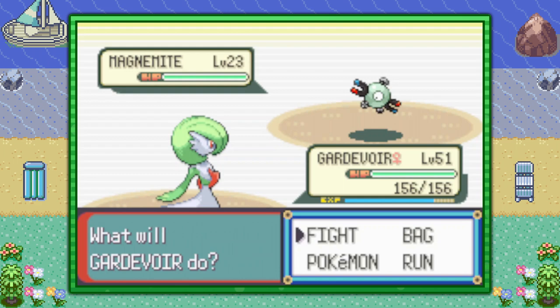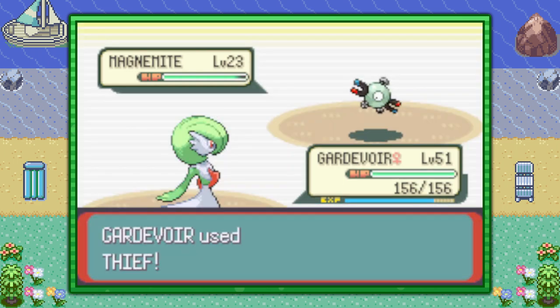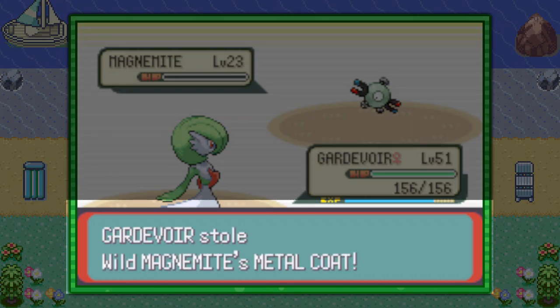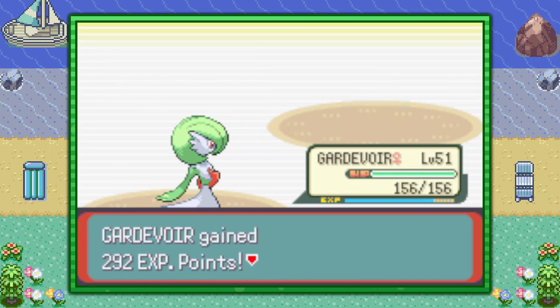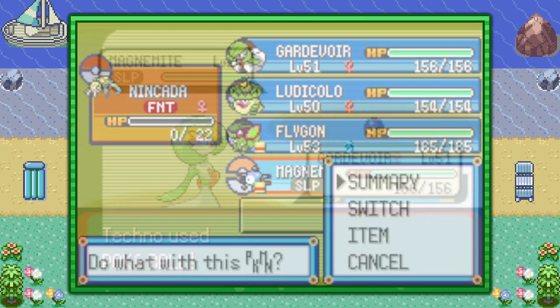Once the battle begins, your Thief Pokémon will come out and you can use the move on the wild Pokémon. If it was holding a Metal Coat, you'd get the notification like so. If not, continue grinding until you see it. If you don't have Thief, you can simply catch the Magnemite from the wild and then check to see if it has it in your party.